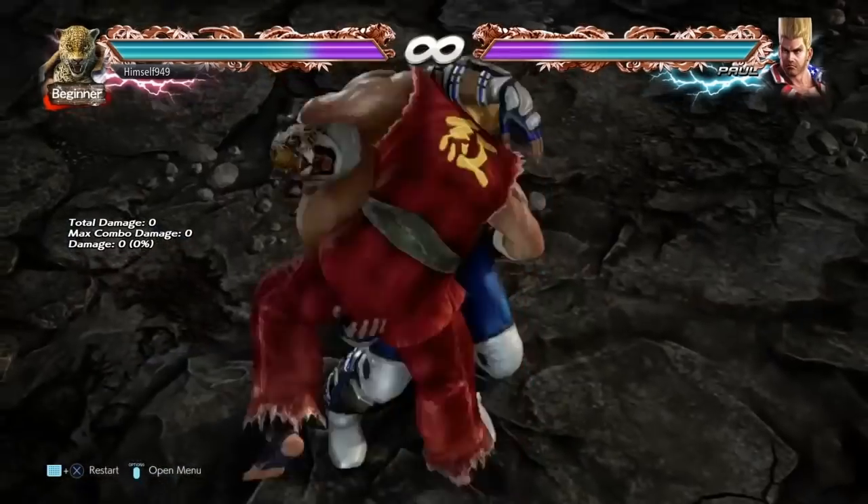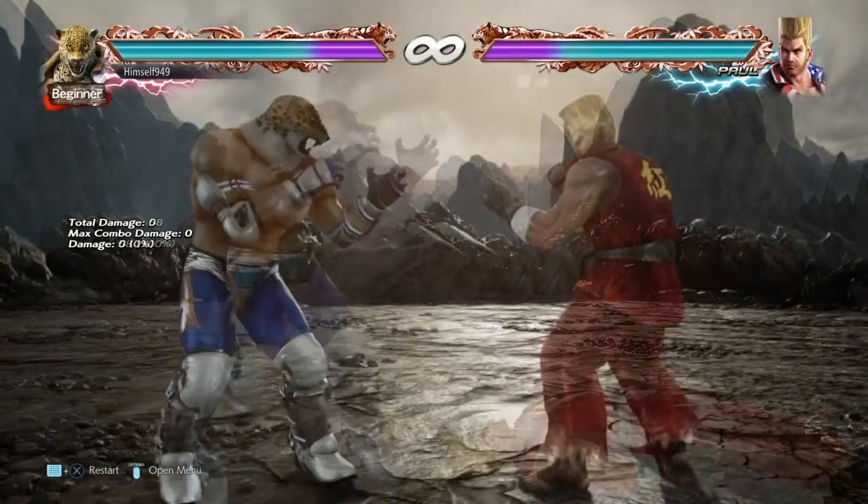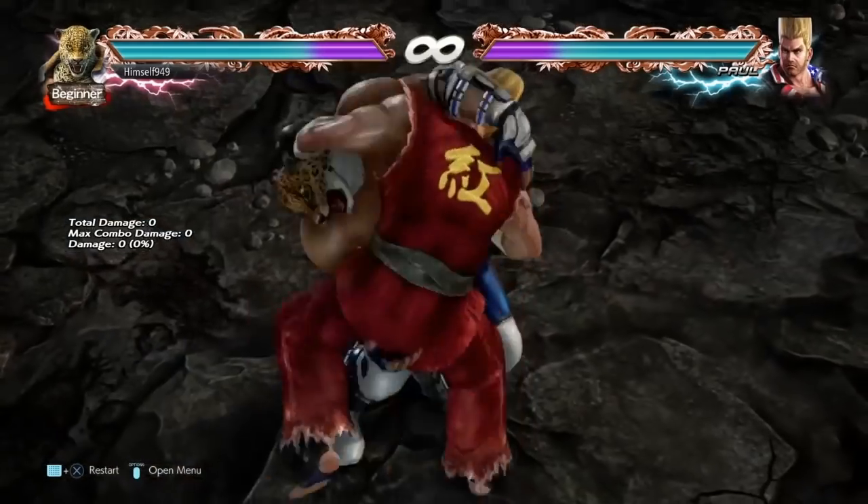For anyone unfamiliar with Tombstone, this is a 2 throw and it does 58 damage, and that makes it a serious mix up for Giant Swing because you have a different break and similar damage.